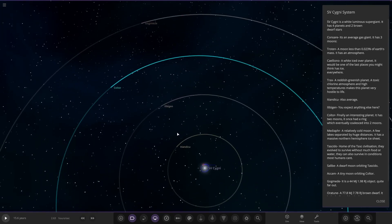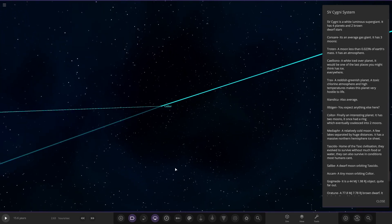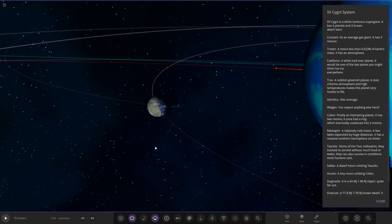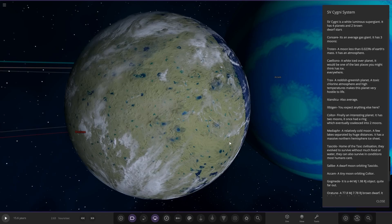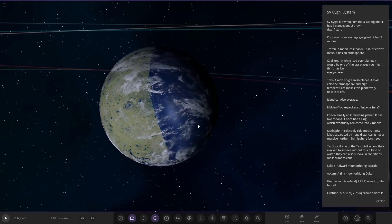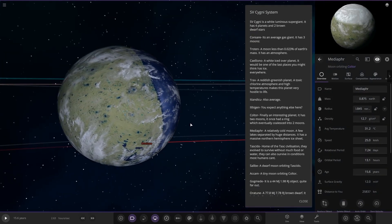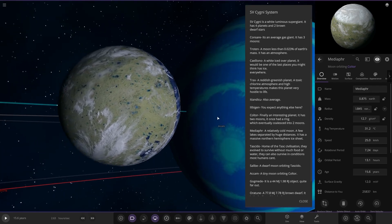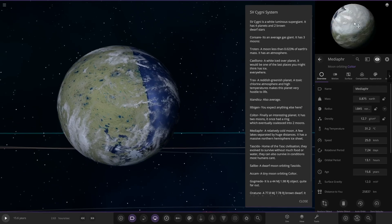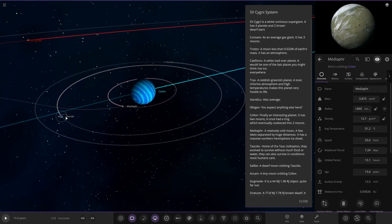Koltor — finally an interesting planet. It has two moons and one ring, which eventually became two moons. It's a nice gas giant actually. The moon is Hattamool — it's got a very interesting design of water on one side and land on the other. It's a relatively cold moon with a few lakes separated by huge distances, and it has a massive northern hemisphere ice sheet. You can see it there — a pretty interesting design. There may be some glitches, probably because this was exported from an older version of the game.